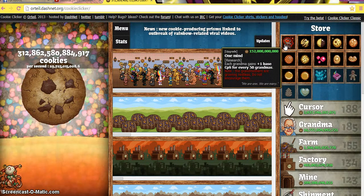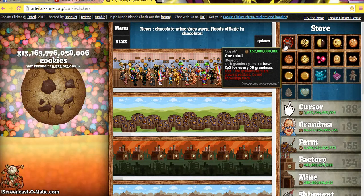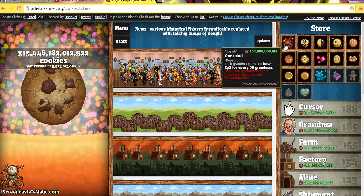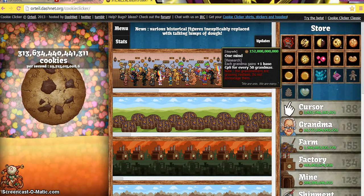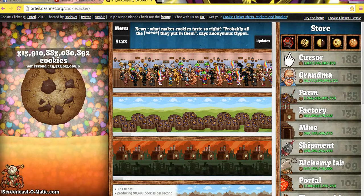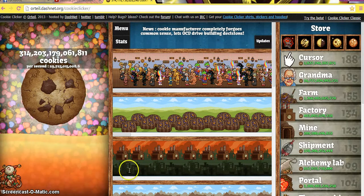Do not get this red stuff. Because if I would get this last red thing — I almost got it but my daughter caught me — these red things right here, it says the grandmothers are growing so restless, do not engage them. What that means is if I would buy that, the Grandma Apocalypse would start. So never get anything — them red things, especially this last one. If I would go ahead and get that, the Grandma Apocalypse would start.